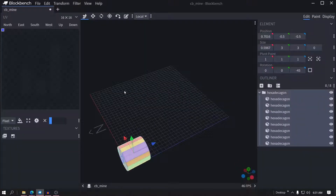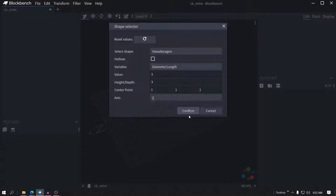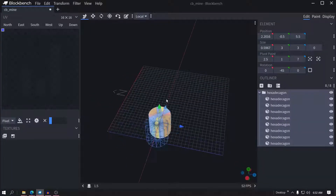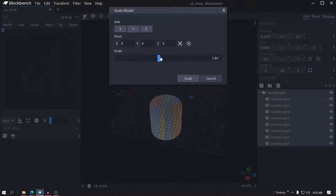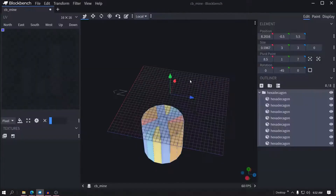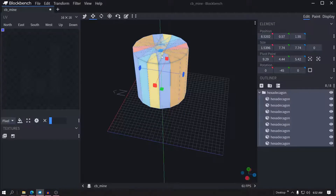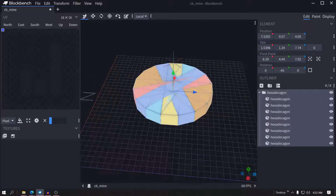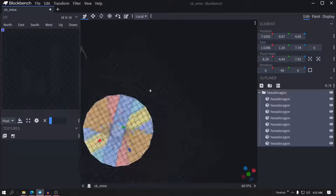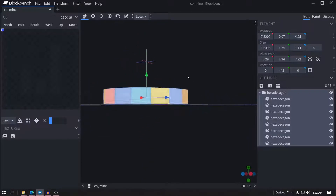That's big, no, wrong. Generate shape. There we go. Scale. Scale. Press V to move it. Check it.